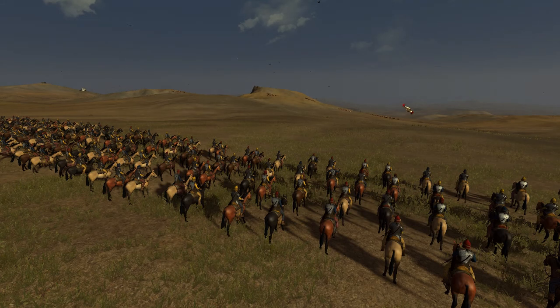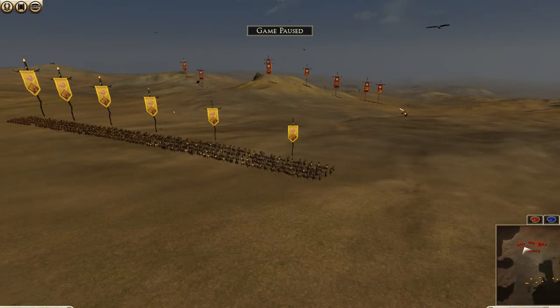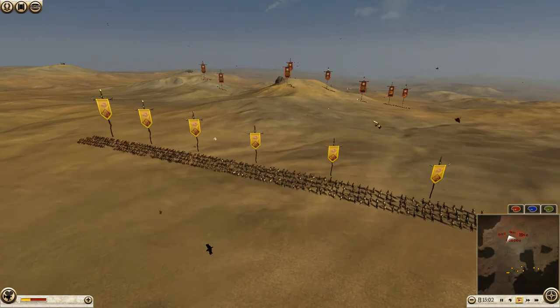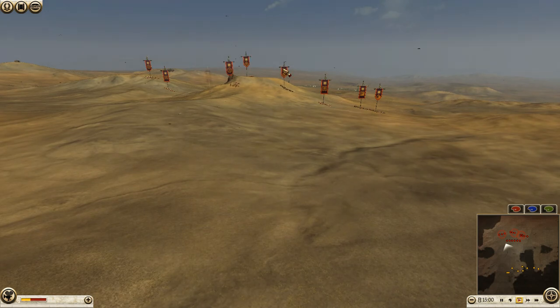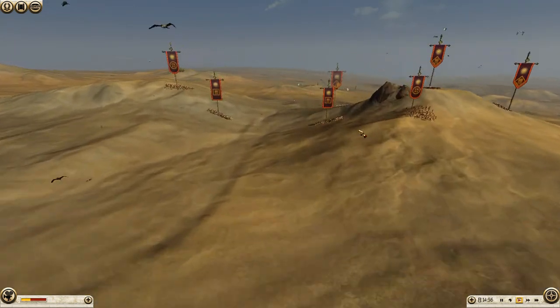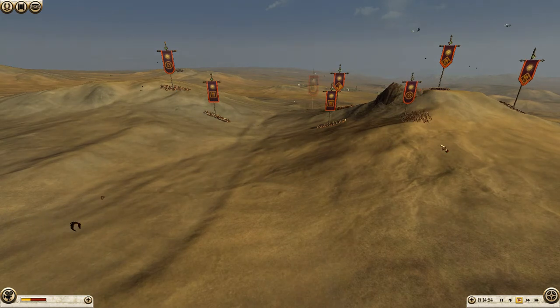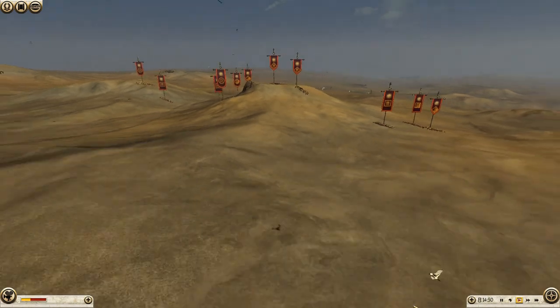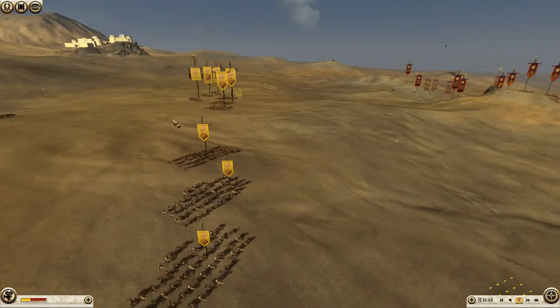Hello everyone, Philopator here, and welcome to another exciting episode of Total War Rome 2. In this battle, I am playing as the Scythians, while my opponent, Disaster Mode, plays as Macedon. And we can all see what's about to happen: Macedon is going to form a nice defensive wall in between these two hills, and I'm going to run circles around him and pepper him with arrows.